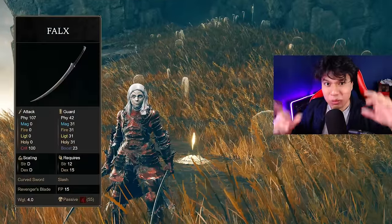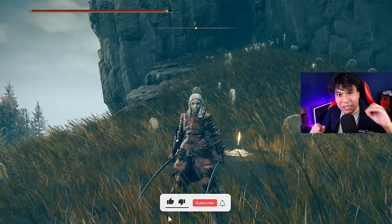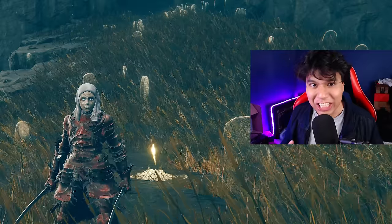In this video I'm going to break the game with the Falx, one of the best Curve Swords you can find in the DLC. I'm going to show you the best way to build this weapon and I will use it to defeat the major boss of the base game and the DLC without taking a single hit.